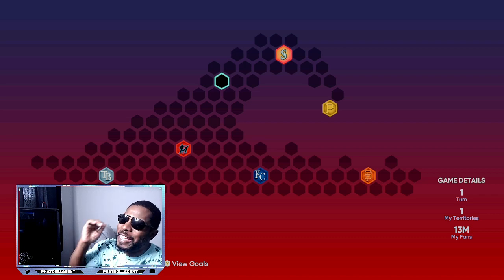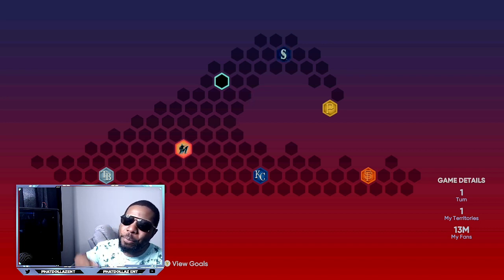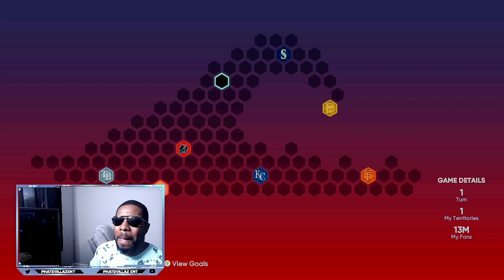If you have about an hour and want to complete the whole conquest and make insane stubs, do four at a time. Come out of a game, buy another three or four, put them back up, jump into another game. By the time you finish the map you'll have collected all the free stubs and packs, plus an additional 80,000 to 120,000 stubs from flipping on the market.